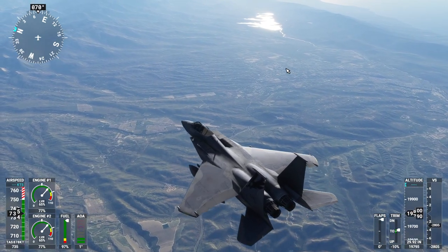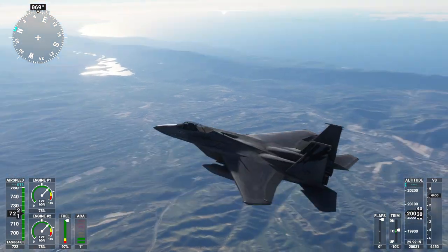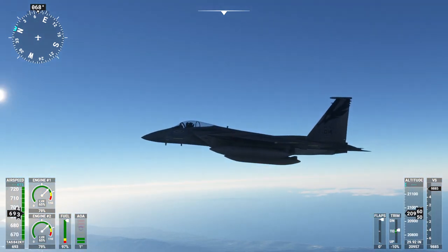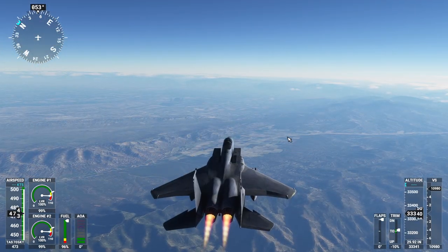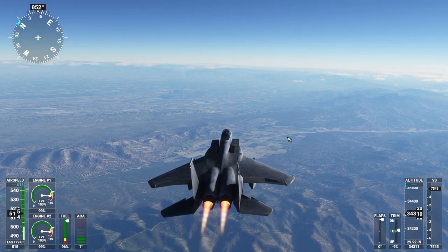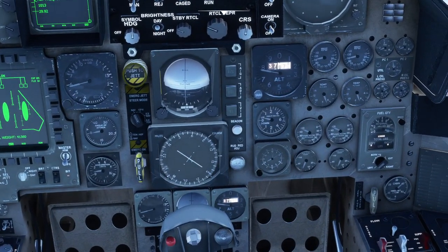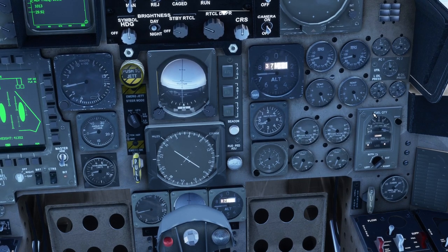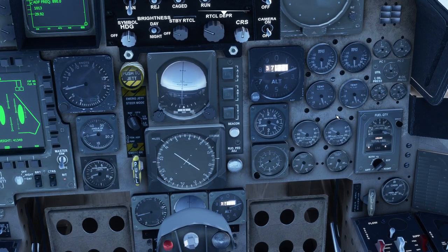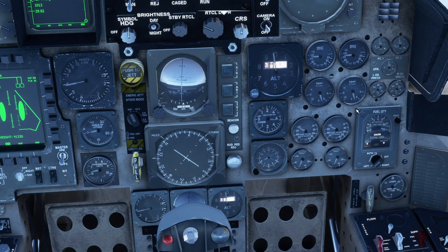I would have expected to need the afterburner, especially since we're carrying the external stores. Now that's another fault with the game — they don't put drag on these external stores, so those are physically probably meaningless except for their weight. There's the afterburner; it's got a shimmer. One other thing I've noticed that hasn't been changed is the fuel flow indicator still doesn't do anything. The RPM gauge is fine, but the fuel flow indicator is meaningless. The nozzle position is also just a dummy, and so is the temperature.